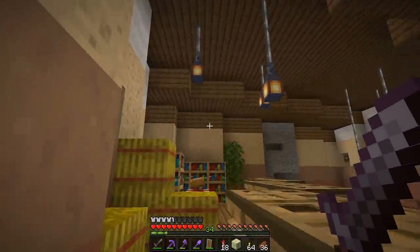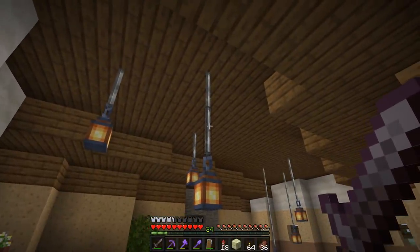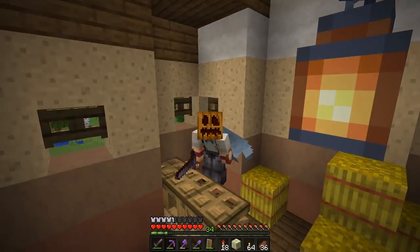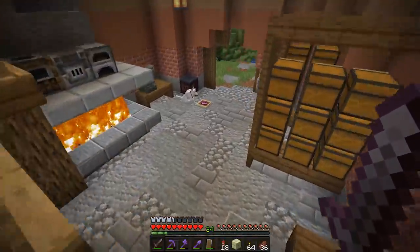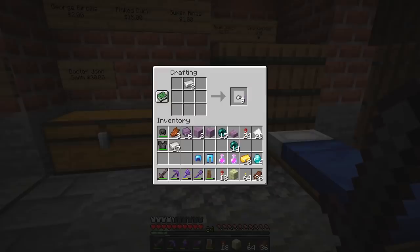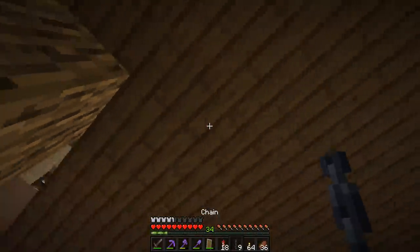Before, I was using iron bars as chains in my custom resource pack. But I don't have to do that anymore, because in snapshot 20w16a they have officially added chains to Minecraft. We are able to actually craft them — we're gonna need a little bit of iron nuggets, and with that we should be able to make chains. There they are. This is a real item. We have officially got chains in Minecraft, and I could not be any more happy about it.